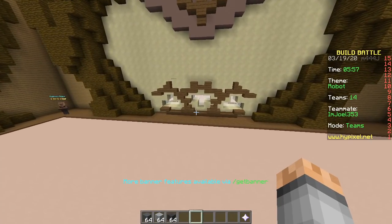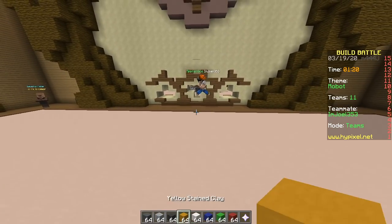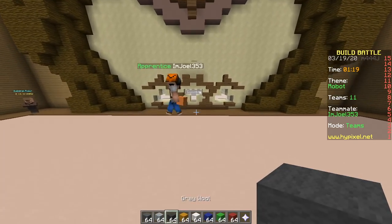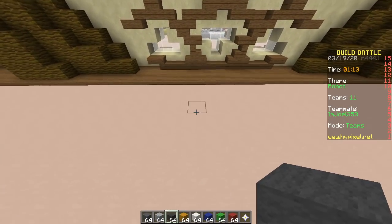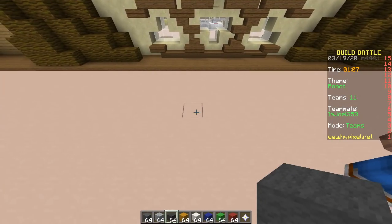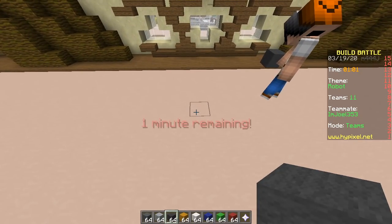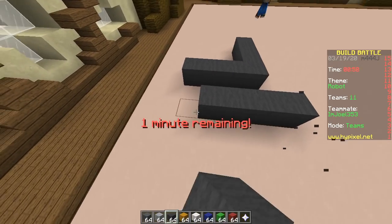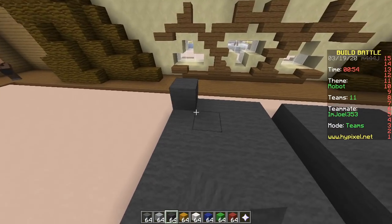We'll make legs, arms, body, head. Starting with gray wool for the feet — Bigfoot! Let's make them four blocks wide, one block apart. You started too early — challenge broken! On my screen it was already one minute. Four blocks wide, okay, go up. Time for the gray part.